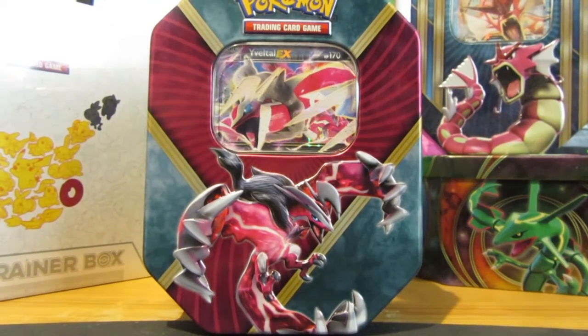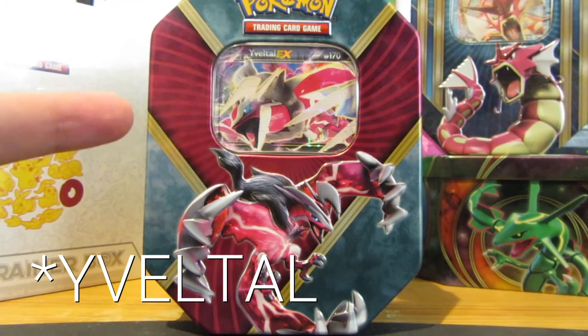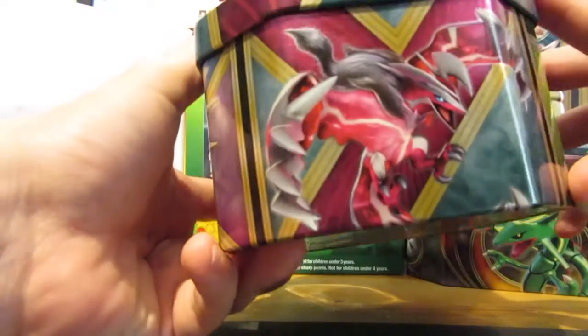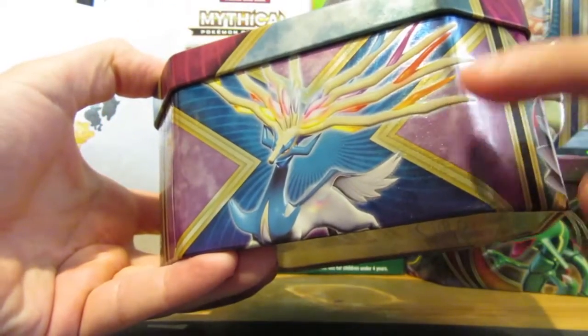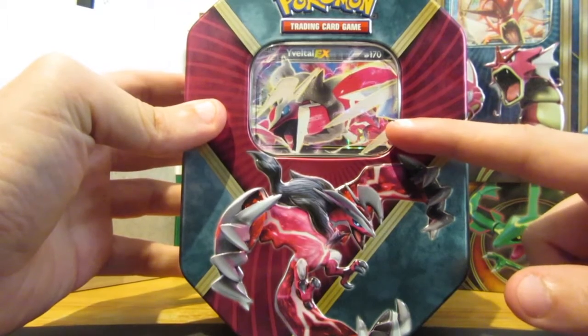Hi YouTubers and Pokémon fans! Today we're going to try something a little different — we're going to be opening this Shiny Yveltal EX tin, which includes four booster packs. Let's take a quick look at the tin: we've got Shiny Yveltal on one side, Zygarde on the other side — which looks like a transformer — and Xerneas on the front. These are the three tins you can get: Xerneas, Yveltal, and Zygarde. In the middle we can see the Yveltal EX promo card that comes with this tin.